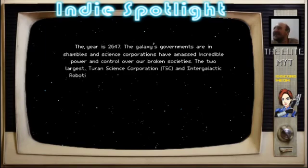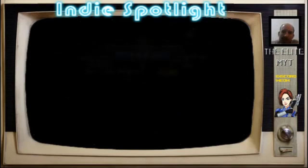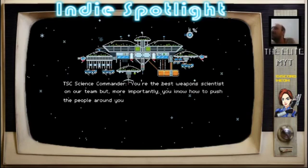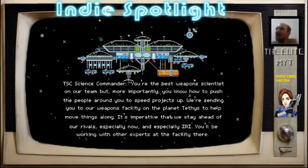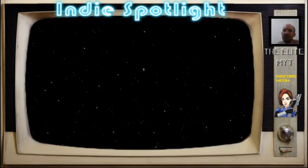We've got some text going up. So we've got the year 2647, the galaxy's governments are in shambles, science corporations have massive incredible power — and it's gone before I've even read it all. Well, I hope it wasn't important. Something about you're the best weapon scientist on the team, and they're sending us to the weapons facility on Tethys. It'd be nice if the text would stay on until you skip past it.